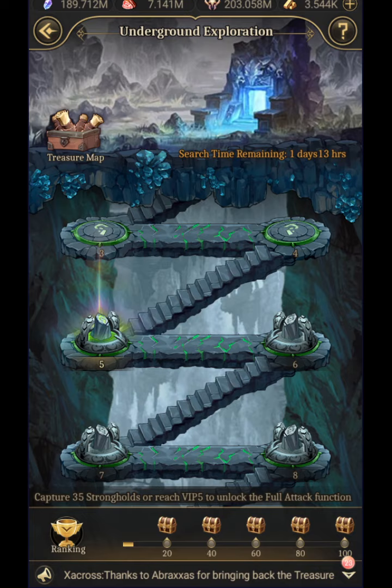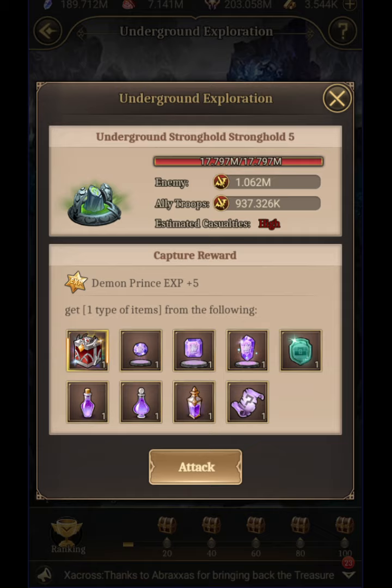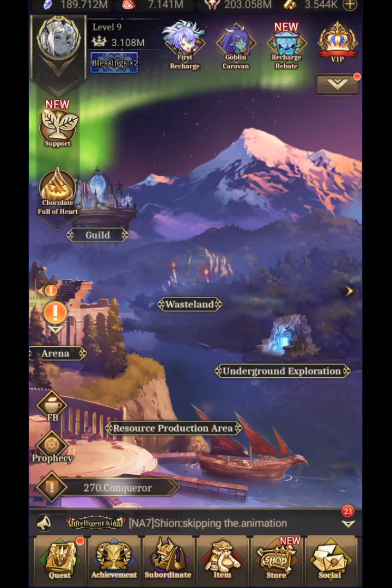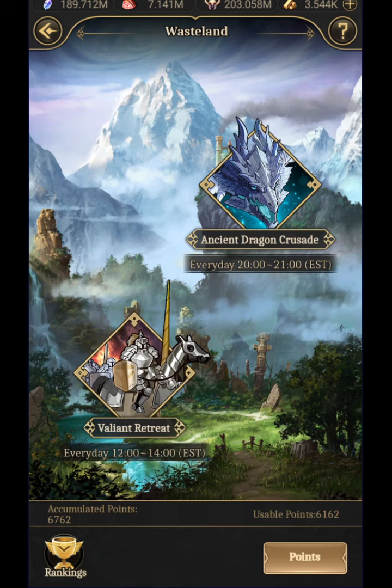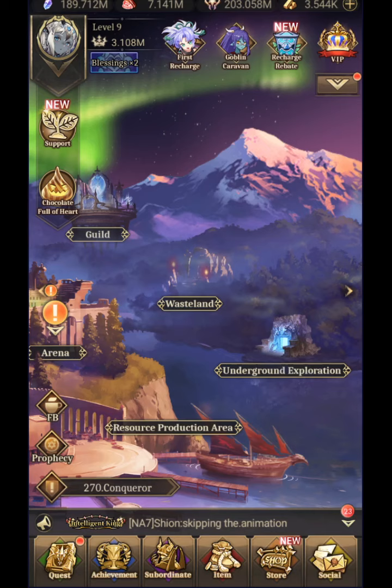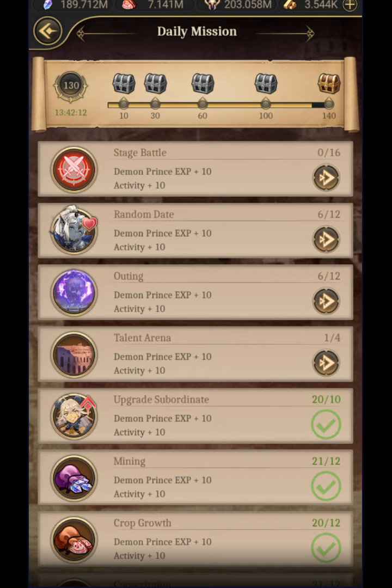Besides that, there is also underground exploration — depending on your strength, right now we'd have a lot of casualties so I'll pass on that, but you can get a bunch of random items. In wasteland, there are everyday static events: at noon to 2 p.m. Eastern there's Valiance, which is easy and depends on your subordinate strength. Then late at night between 10 and 11 p.m. there is a dragon that is based on your subordinate strength — you go in, do as much damage as possible, and leave.